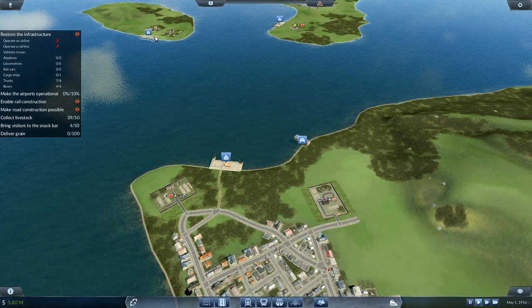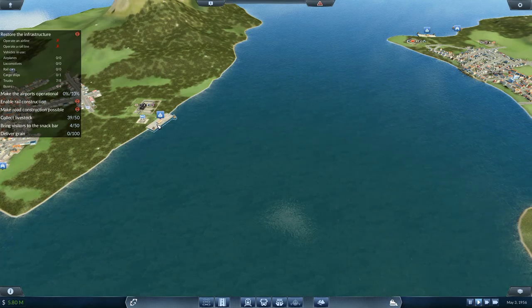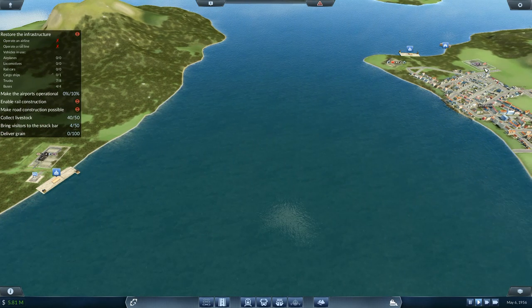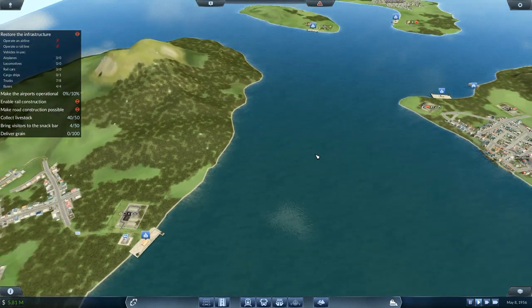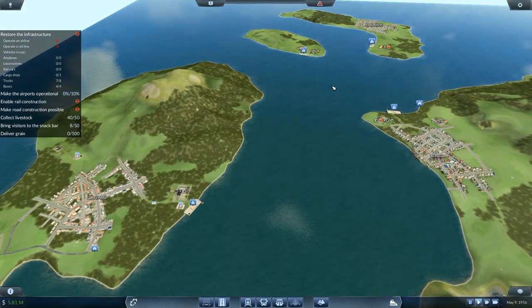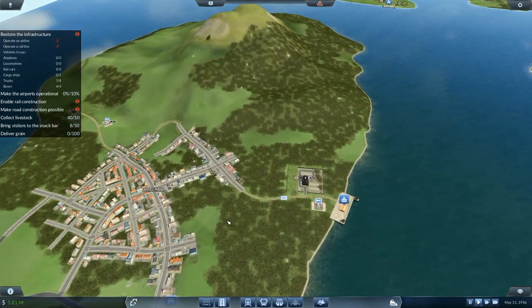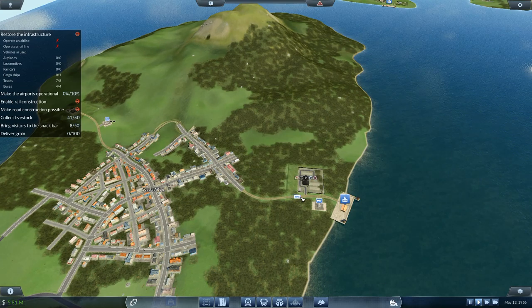I'm going to want ore going from there down to here as my first route, so that I can get the steel mill up and running. Without that one running I can't produce the slag needed. So that's got to be our first cargo ship route — going between those two. I've got some more visitors and livestock going up. You're carrying 11 coal — I don't actually need another truck on here at the moment.